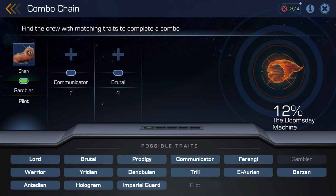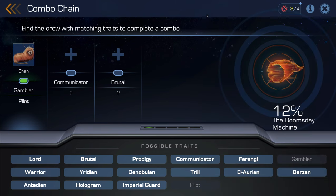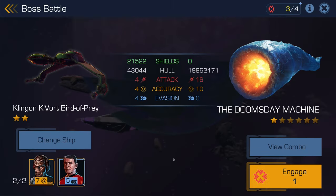It looks like I got some help from a fellow fleetmate. Shan used a crew with gambler and pilot traits which completed that node. Thanks Shan. I can click on the nodes here to filter my search to crew that only have that trait. Looks like I should use Sato, so let's select her and send her out.